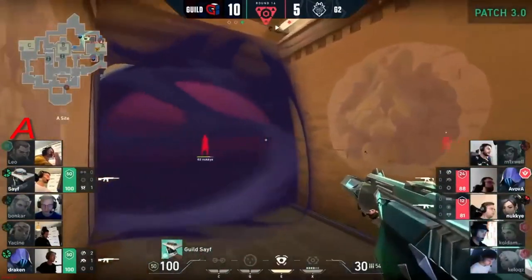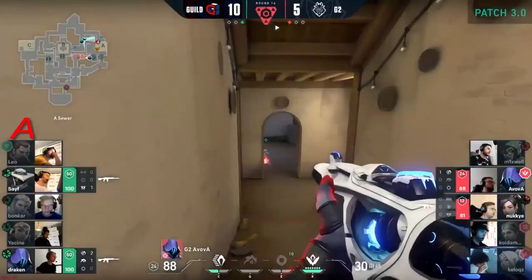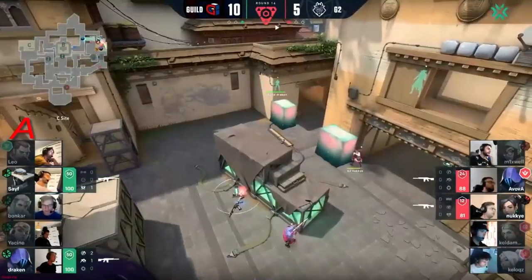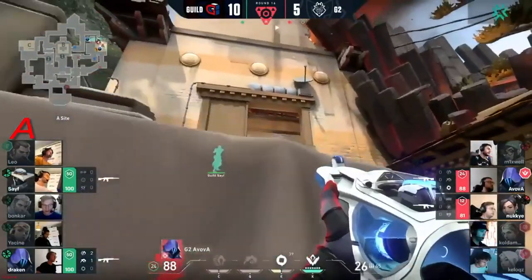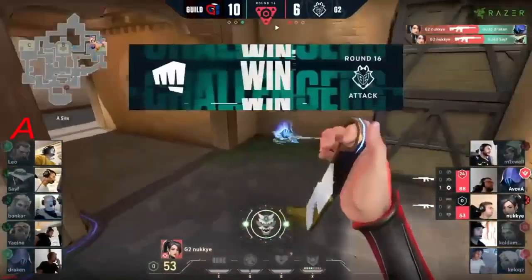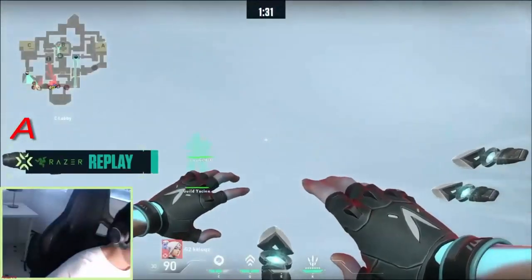Guild can definitely get this one done on the way back in. Avova with ulti in hand — I wonder, does he use it for information here? But they've heard the steps — I think at this point they know there's two players from the spawn side ready for a heaven peak. Hammer gets destroyed but I think it will have fed the information in the meantime. Paranoia goes out. Nukie with the swing and the spray transfer — beautiful stuff.